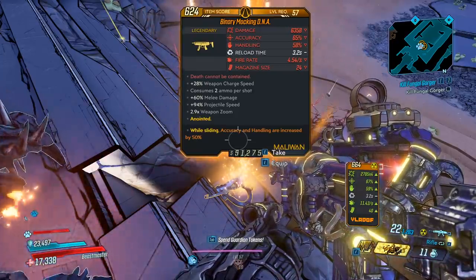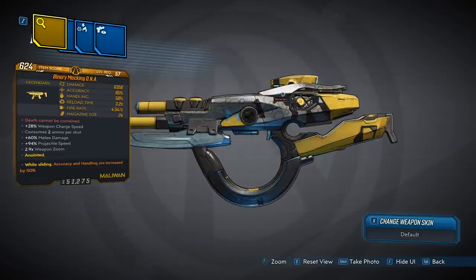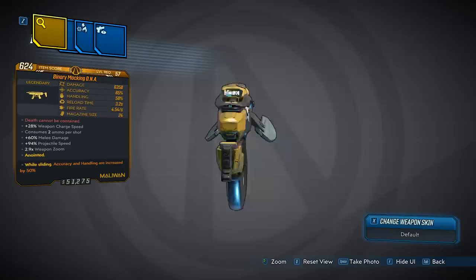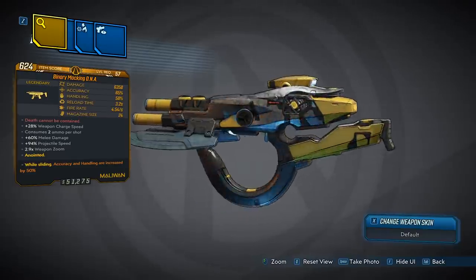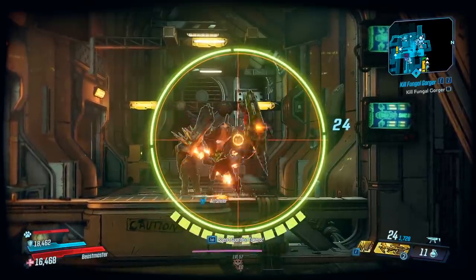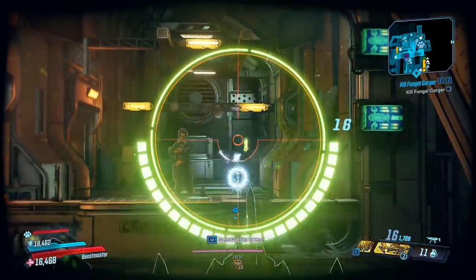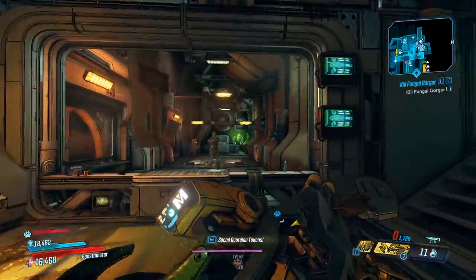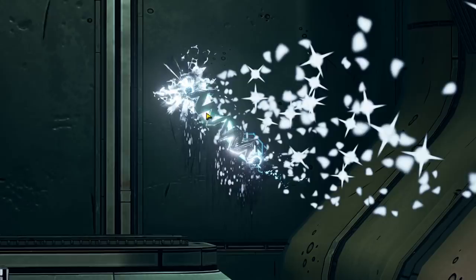This gun will obviously be listed as non-elemental. The weapon looks okay — it's your typical Maliwan SMG with a blade on it, similar to the Kutzman. It has a yellow-gray theme, and I think it looks okay. So for this gun, when you shoot it, it's going to shoot out a random element, and it's going to be all the elements except for radiation. They wave as they travel too. The gun is called DNA, so it does have a helix pattern.